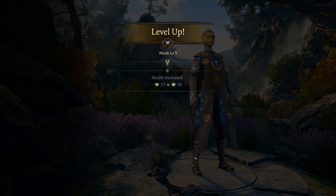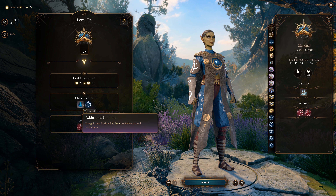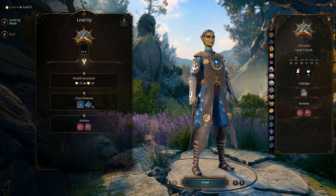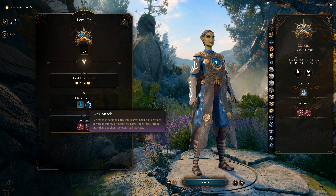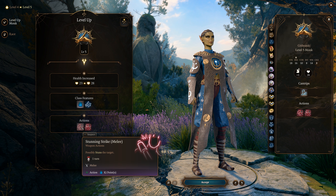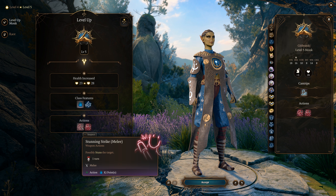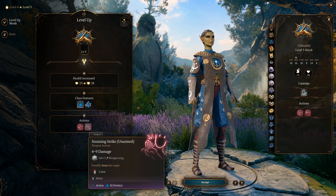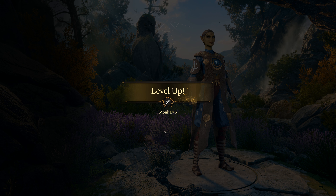At level 5 we get another ki point and Extra Attack — so we get an additional attack to use, which is very good for a monk. More attacks, more the merrier. We also get Stunning Strike: a melee or unarmed attack that can stun the target. When you land an unarmed strike, you can spend ki to stun your foes, which is great against tough enemies.